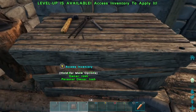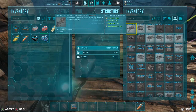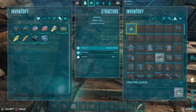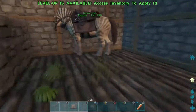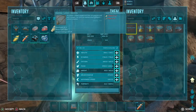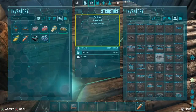I'm going to show you how to make the Equus saddle. We need hide, fiber, wood, and metal to craft it. Just to apologize for a bit of a mix-up in the recording — here's an example of an Equus I tamed earlier with the saddle on. The lasso is exclusive to the Equus and requires thatch and fiber to craft.